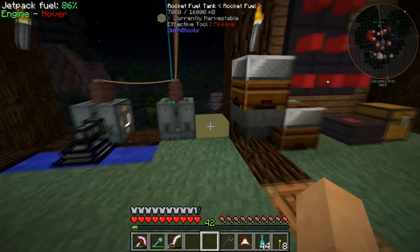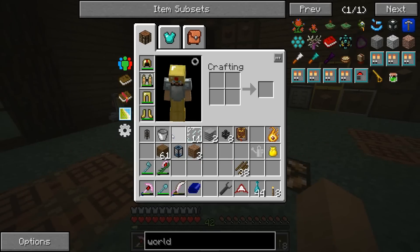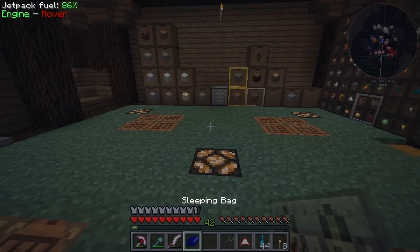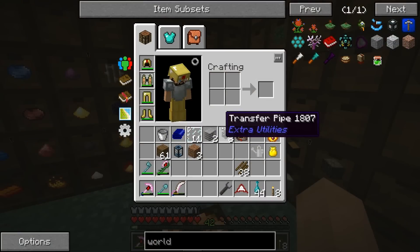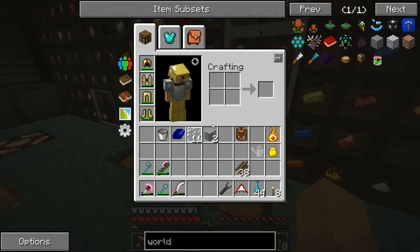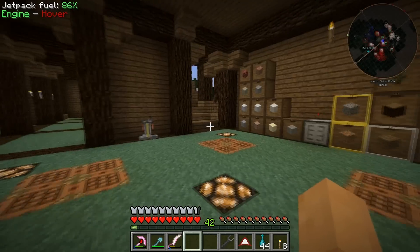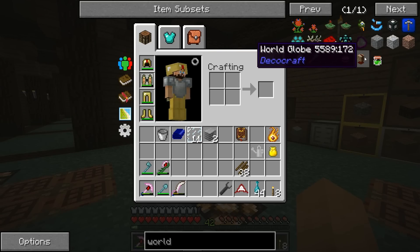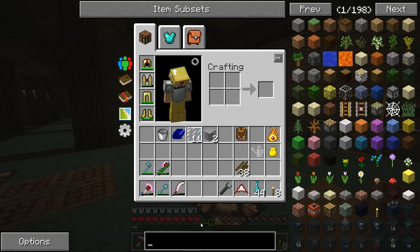We should have pretty much as much rocket fuel as we require going forward. It is nighttime, so let's sleep that off. We have automated cobble now — that's good. We've automated a couple other things as well. I'm really happy with where we're at right now. We do have the plastic sheets now. What I'm thinking we're going to get into is... that is a great question, actually.